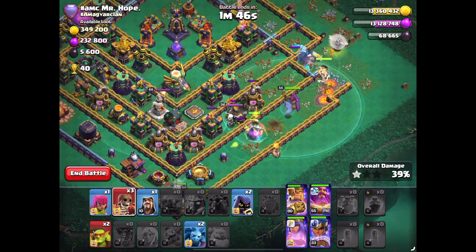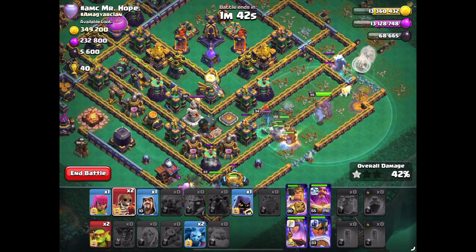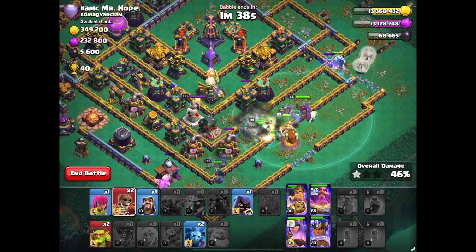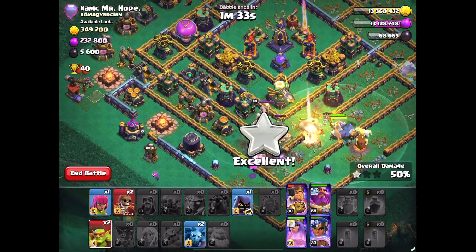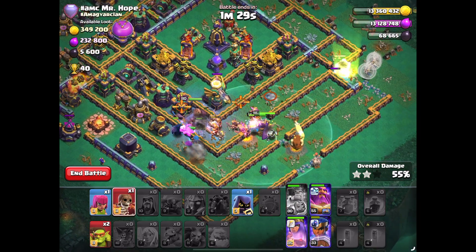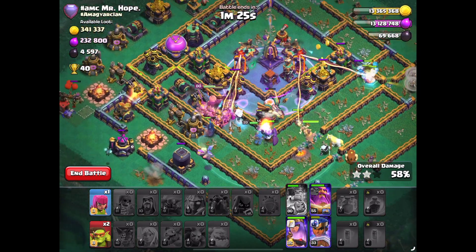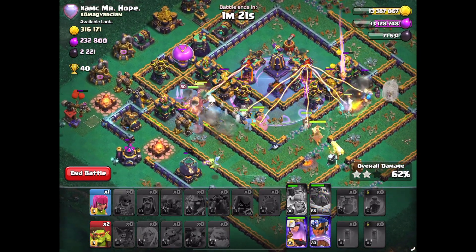Drop this Headhunter. Put this Wizard here, funneling the sides. This strategy basically entails funneling into the center of the base, with a well-timed warding ability to make sure the Barbarians are invincible — or one of the Champion.